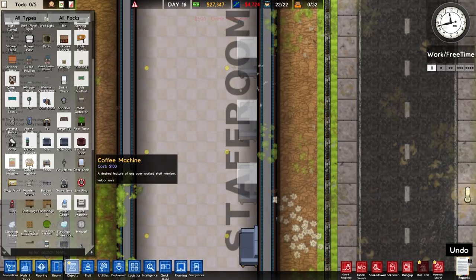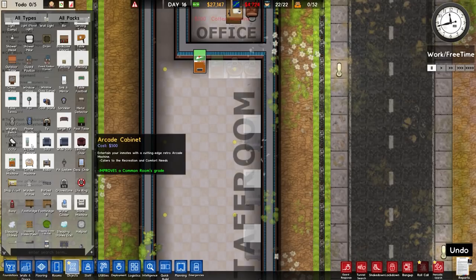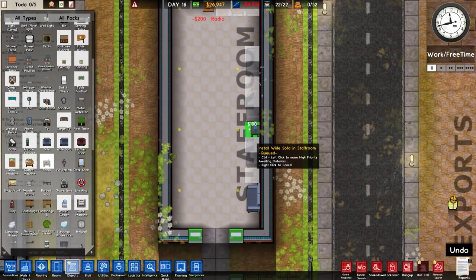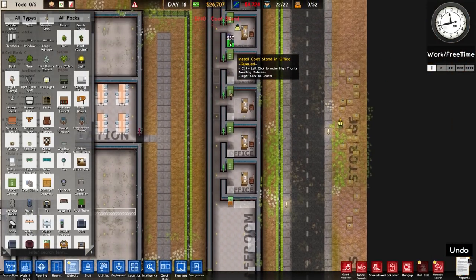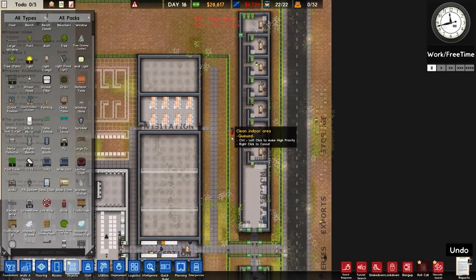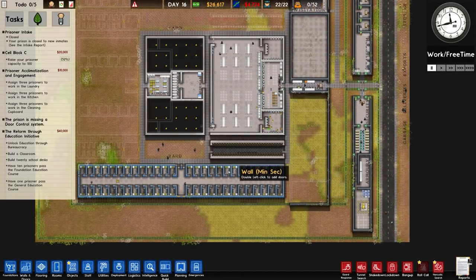A nice side feature for overworked staff members - we'll put two coffee machines in the corner. Arcade cabinets, I don't think you need them in here. Radios and a hat and coat stand as you come in - the officers will benefit from that and it'll look quite nice, not necessarily needed though. We probably need to put some more stuff in there certainly, and a door control system - the game has very much reminded me many times that we need one of those. Double checking deployment - some with no access, some closed off.